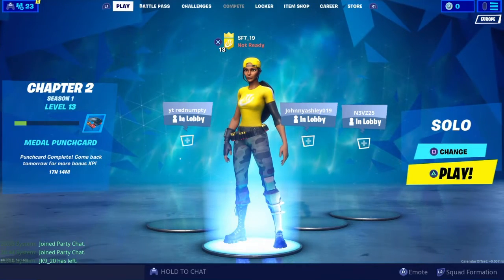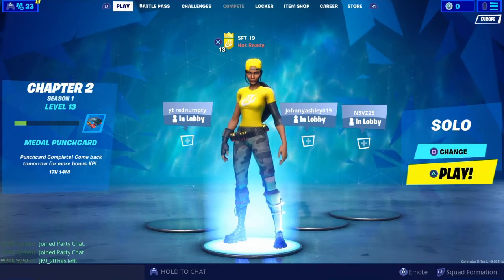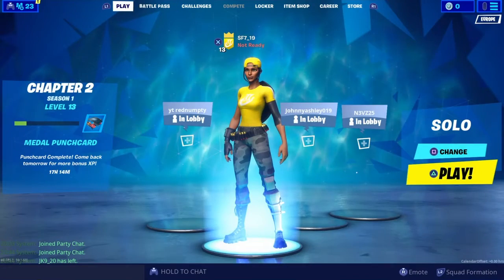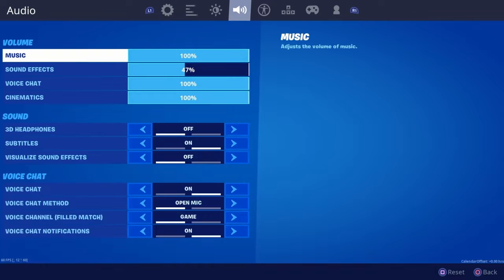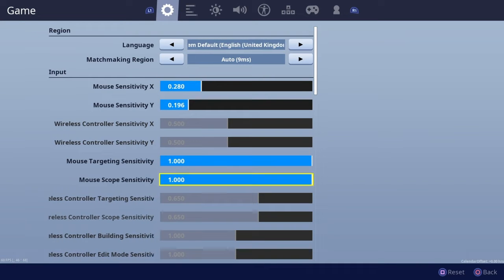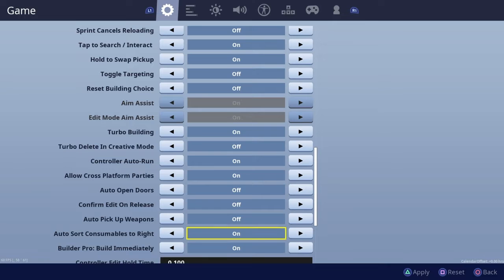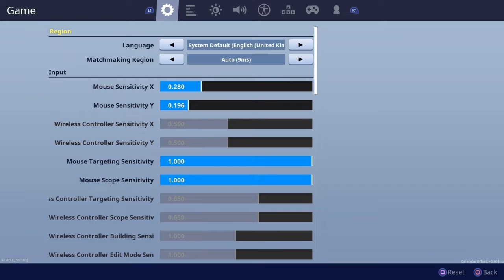Today I'm going to show you how to get bot lobbies in Season 11. You have to disable one setting — that's it. Go to settings, it looks like a little cog. Go down and find 'Allow Cross Platform Parties' and literally turn that off.